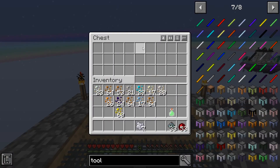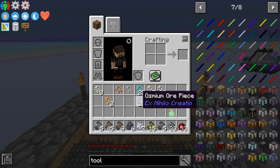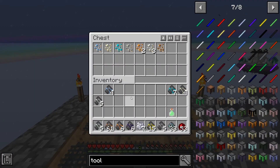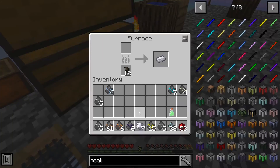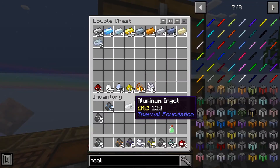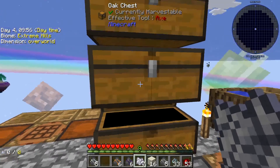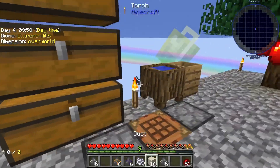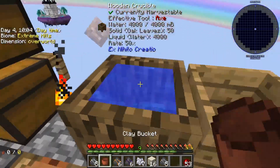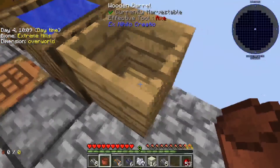We'll bring all this out, combine it, and see what we can make. We'll put the rest back and start working. We have to get the dust actually into the barrel — and now this is a long, long process. One thing we can do to speed it up is use vanilla water mechanics.